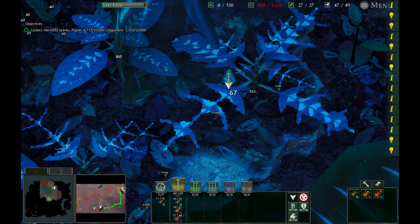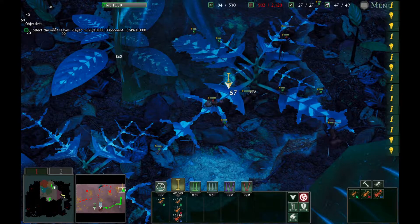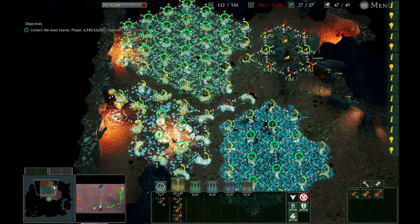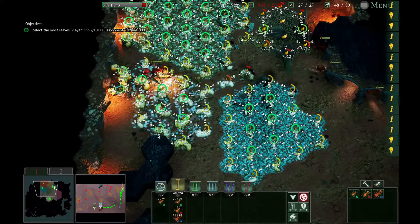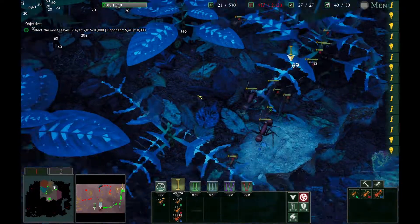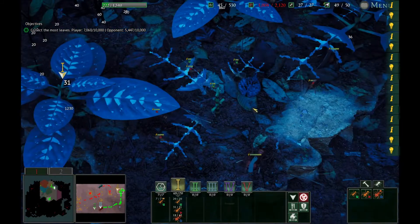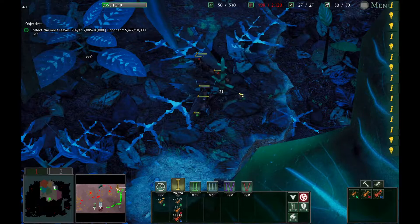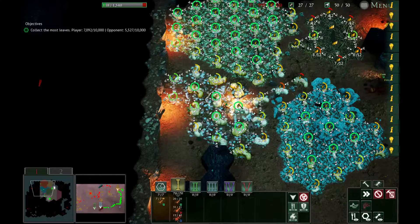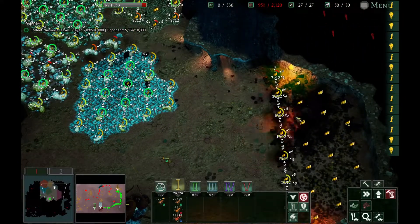It doesn't look like we're going to need to actually fight them directly, although when they start to lose they will attack, and we will have to pull everyone back to guard the queen because they get very aggressive towards the end. Upgrading majors is not really something you should do unless you just have excess — you need numbers more than higher-powered ants.